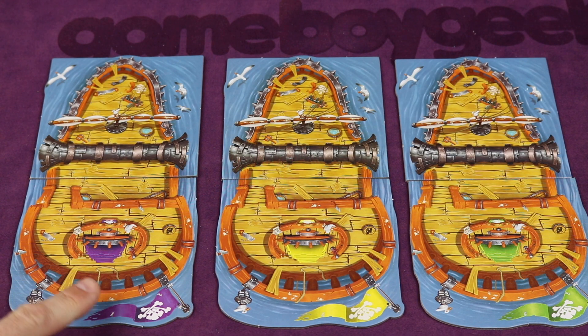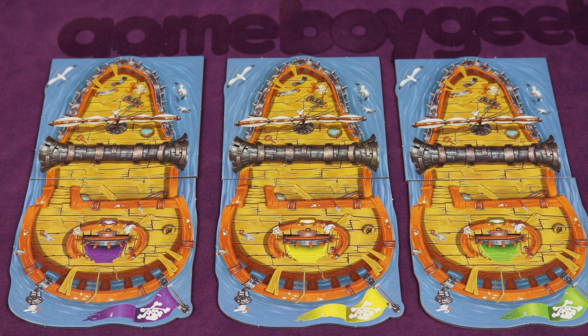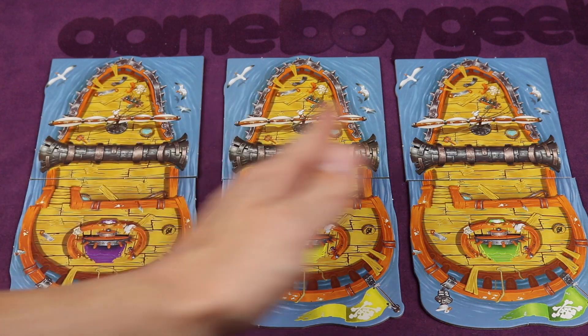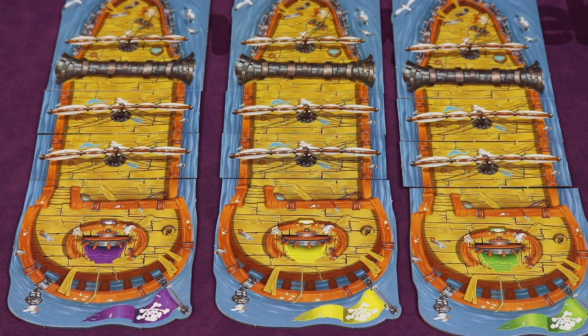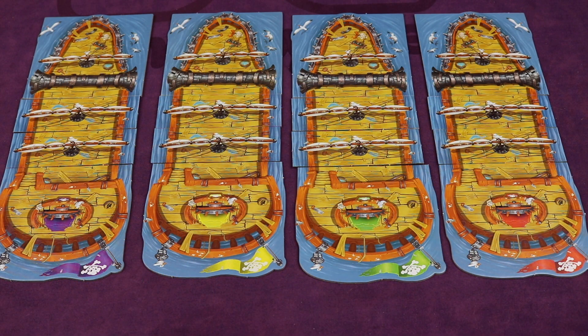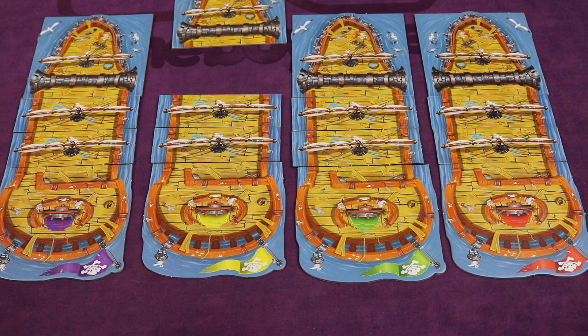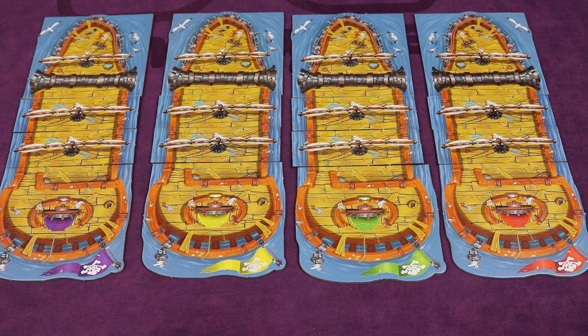Each player grabs the stern tile for their pirate, corresponding to the color on their flag. Everyone also gets a bow tile — these are all identical. Place the bow just on top of your stern, side by side. Then for each ship, place two sail tiles face up between the stern and bow. It doesn't matter what's on the back side at this point — this is just extending your ship. So everybody has a stern, a bow, and two sail tiles in between. The object of the game is to have the longest ship at the end, since during the game you'll be adding sections but opponents will be blowing them up and stealing things.